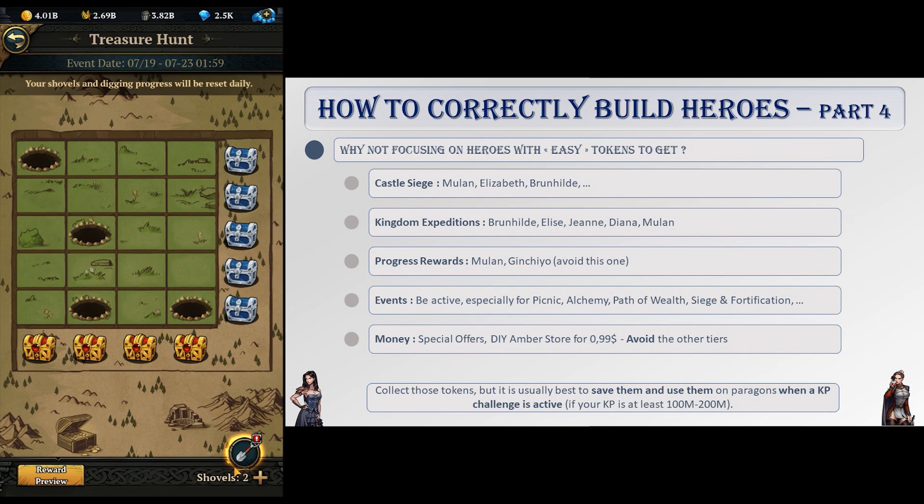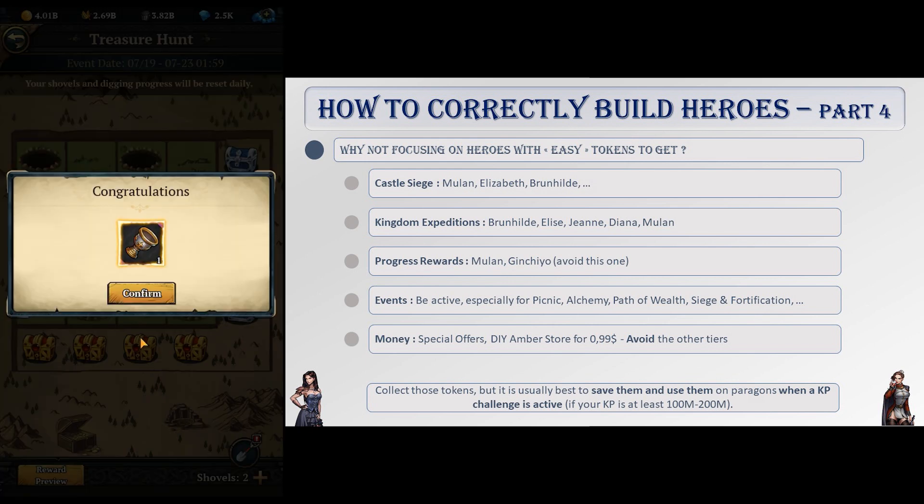An important thing to consider when choosing which heroes to focus on is how available their tokens are. Some are easier to obtain than others, and it is always correct to build those heroes first, rather than heroes like Hans or other event heroes that only appear once every six months in limited supply.